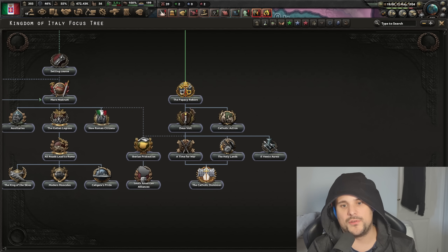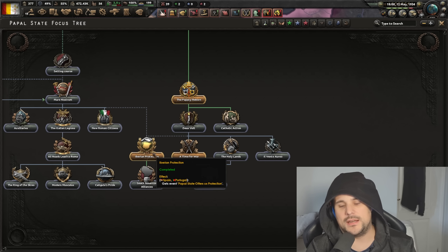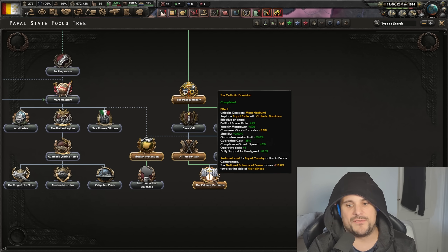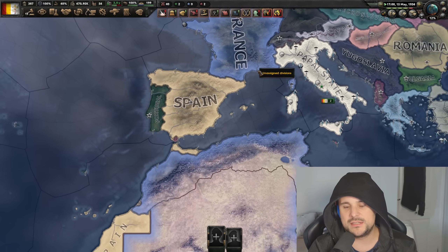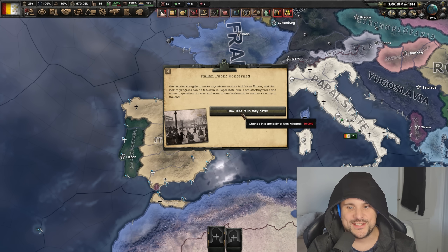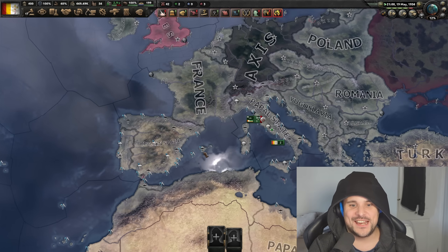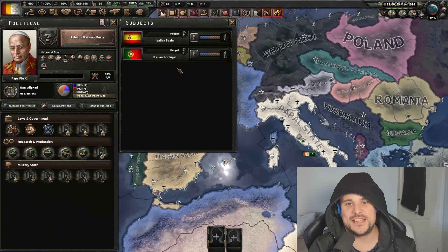See these bits here? These weren't here before. So with this one, you can form the papal states. Formable nation! Declare war on all the heretics. Ask Iberia basically if they want to become your puppet state and form the Catholic dominion, which gives some insane bonuses. Portugal says yes, Spain says yes. The Italian public is concerned. Oh no, we live in a theocracy — when did that happen? And there you go, we've got all these nations as puppet states.